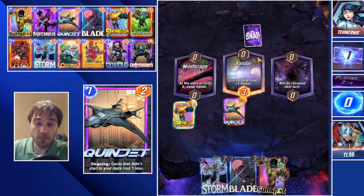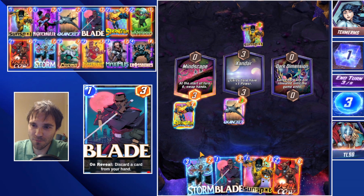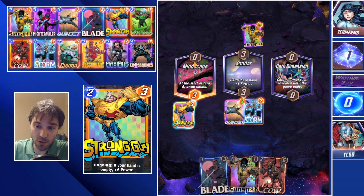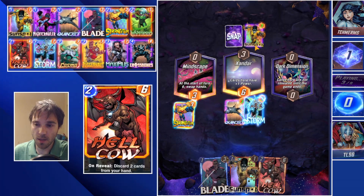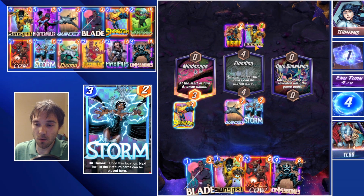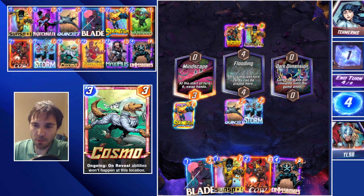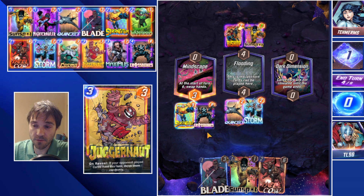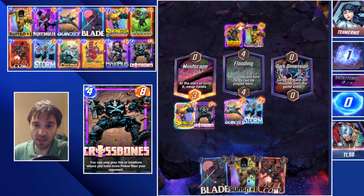We didn't draw into Cosmo, so we do a little misdirection — Storm into Xandar, which is going to cause them to want to drop resources into Xandar as well. They do drop resources into Xandar, which is a little scary, but we're going to be able to drop some pretty big cards. Maybe we give up this location and do a Crossbones this turn, then on turn five do a Hellcow, Sunspot somewhere, and Blade somewhere else. That way we can make sure we have no cards left in hand, or we drop Hellcow and Blade into the dark dimension so no matter what cards they give us, we guarantee zero cards left to trigger Strong Guy. They swarm the lanes, which means we gave up our flooding location. Unfortunately they killed Quinjet.